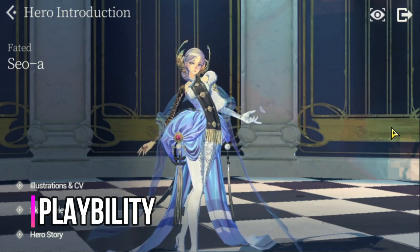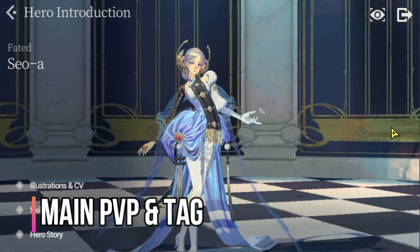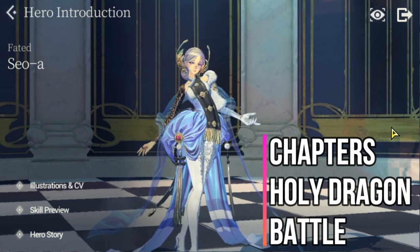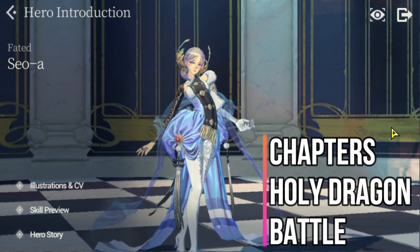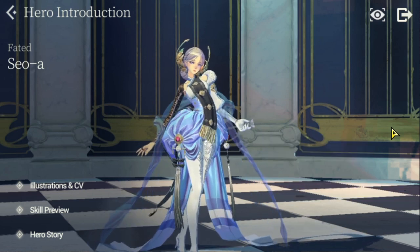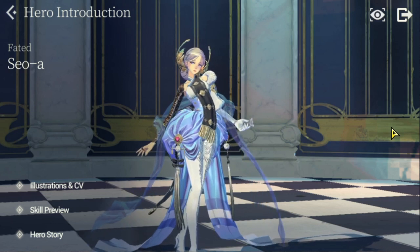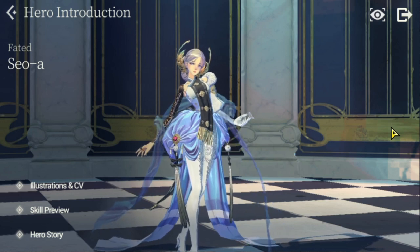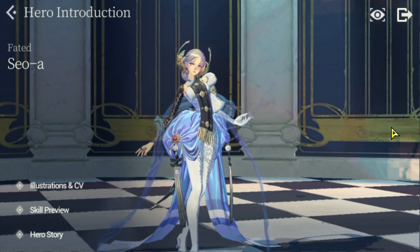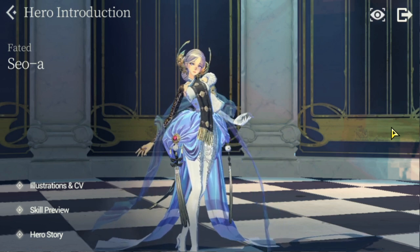Now for Seowa's playability. She is playable in PVP main and PVP tag as long as you bring Smith with her. For PVE, she's good in the chapters since light is needed for completion. She'll also be good in Holy Dragon Grounds on light day with Smith, and in Squadron Battle — again, as long as you bring Smith. She is pretty much tied to Smith.